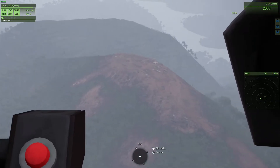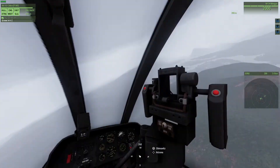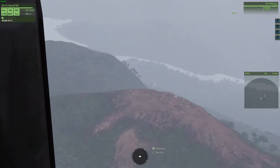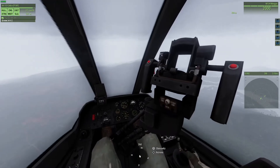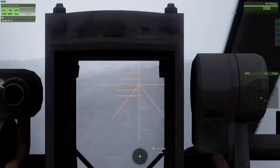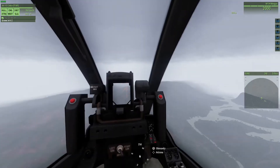Any chance you guys could strike HP 3? Kroc 2 is still AFK. What's that HP 3? Whole enemy squad. They're not inside the bunkers, they're on top of tents.